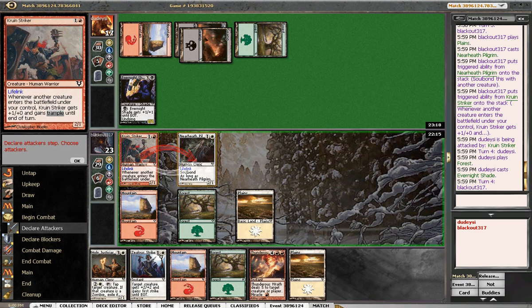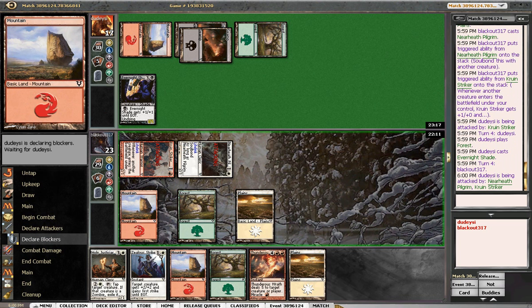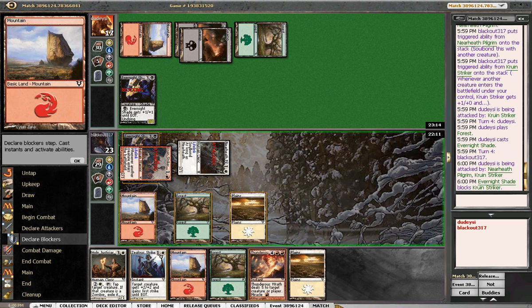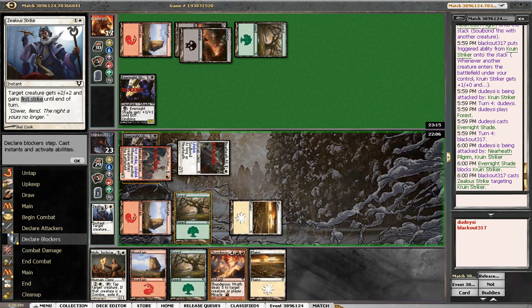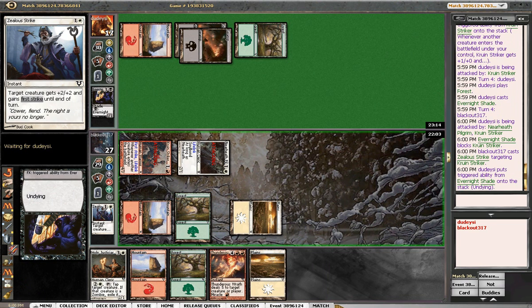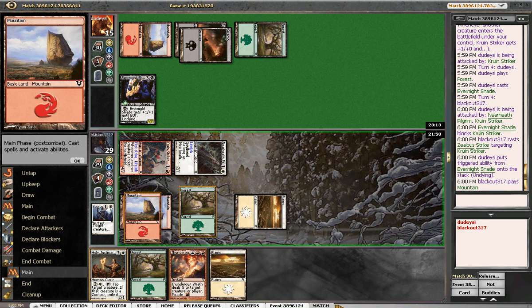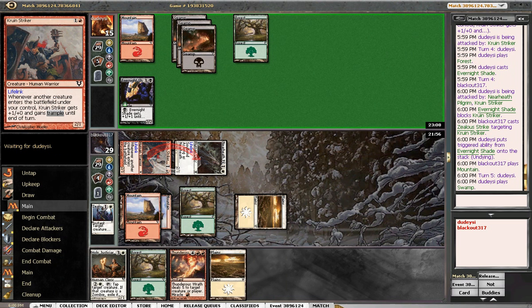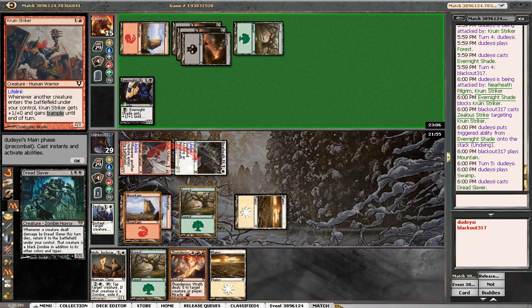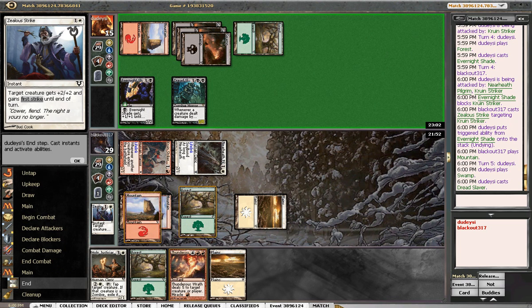I would assume he's going to block, and then it'll come back as a 2-2, and then I could just spend some time striking it. This will help us kill his guy, although it undies, which is a little annoying. But nonetheless, I guess we're doing okay. He's still at 15. Xenon will probably play this guy out, which might deter us from going crazy with the swing. That guy's a zombie, so we've got to hope this guy survives — he might not.